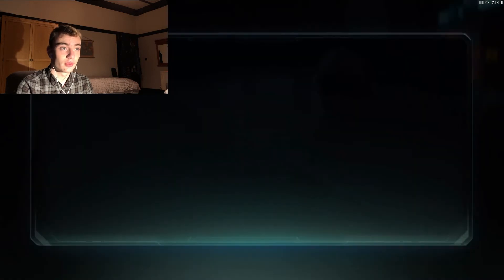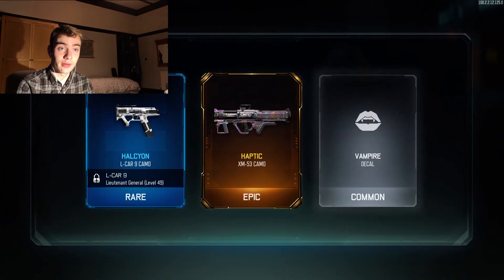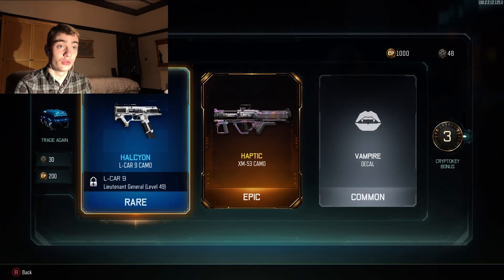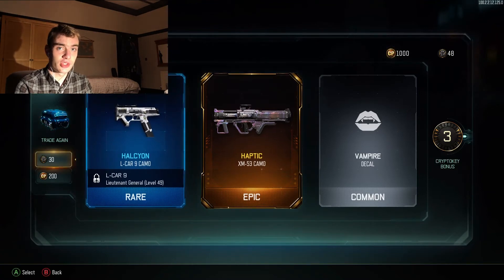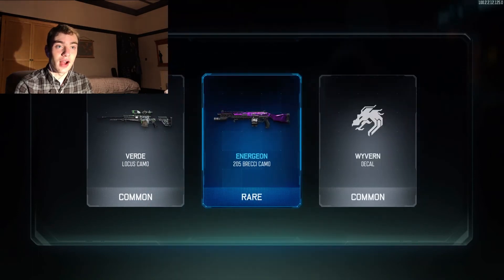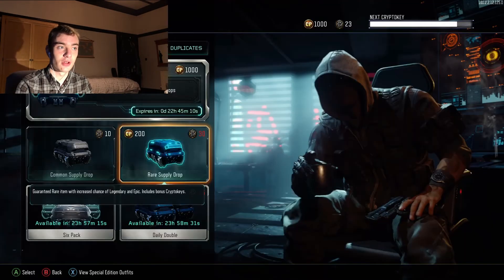Right, 30 crypto keys. Oh, Haptic — that's another epic. It's from the XM53, unfortunately, which is a launcher, but oh, that is a gorgeous camo. And the last one — oh, Verde, a Locust camo. Energon. This camo, Energon, is purple, so it's often associated with or known as the Soar camo — you know, Soar Gaming — because they're purple, that's their color.